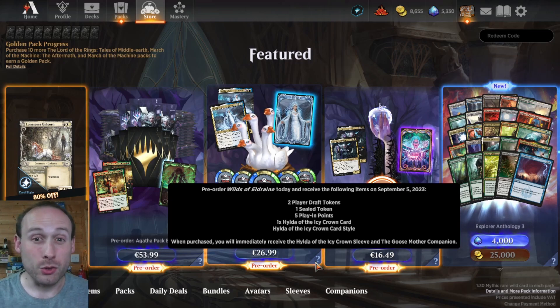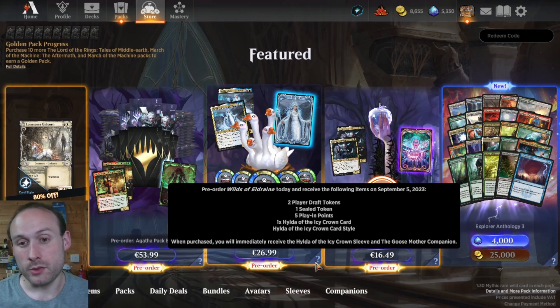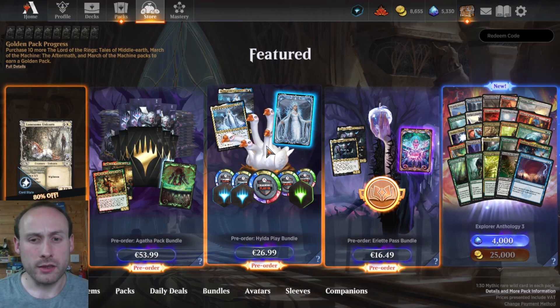They all give you sleeves. The middle bundle also gives you a pet — or rather a companion, as they're now called — which is this freaky goose hydra thing.